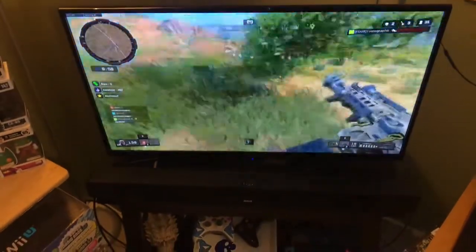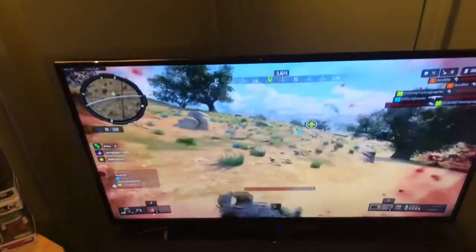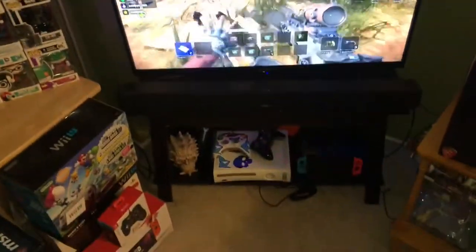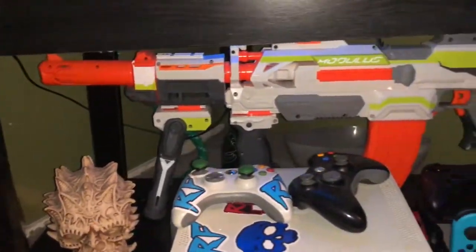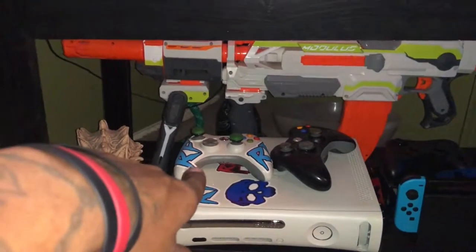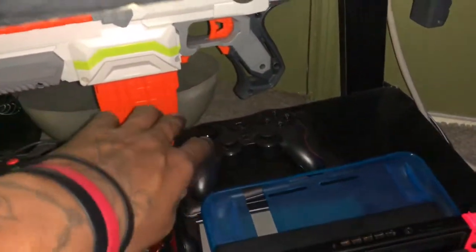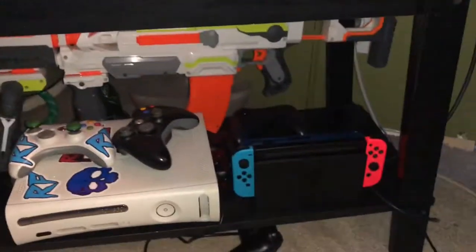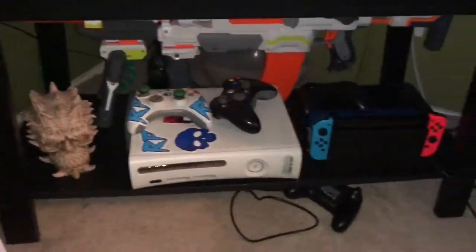Moving over to the flat screen — I think it's a 45-inch with a soundbar on top and lights in the back. I collect Nerf guns so I got one of those under there. I got a hookah in the background. I got the OG Xbox 360 white with custom RF controllers and Rebel Fresh controller stickers, and my Nintendo Switch with a Bluetooth controller and some accessories. I'm still giving away a Switch by the way.